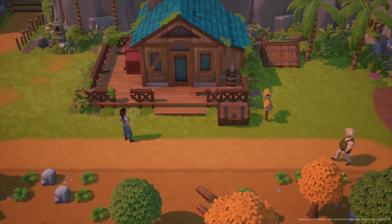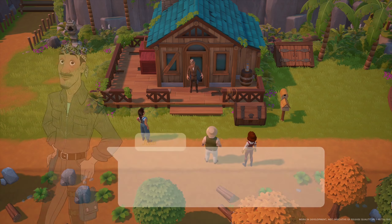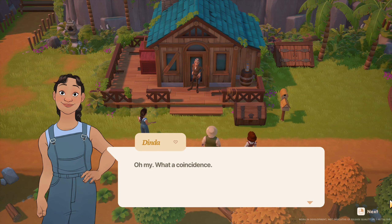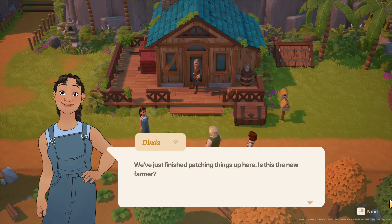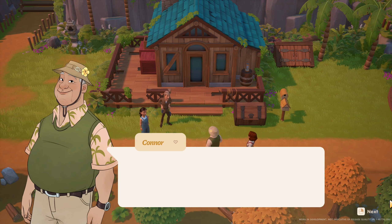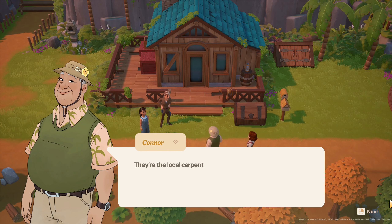Oh, it's a nice little house. Who do we have now? Joko. The floors are done. Oh my, what a coincidence. We've just finished patching things up here. Is this the new farmer?